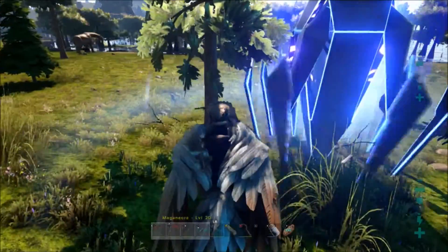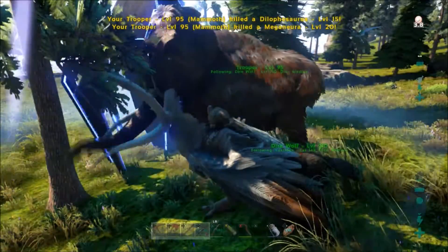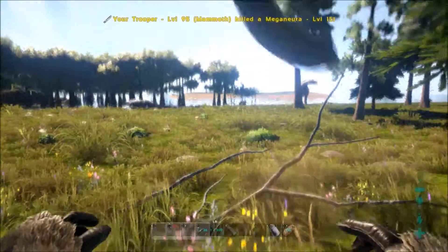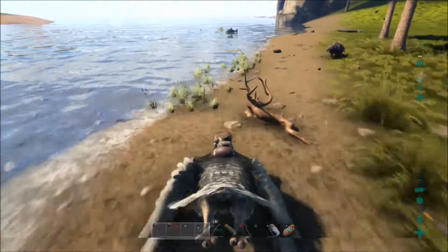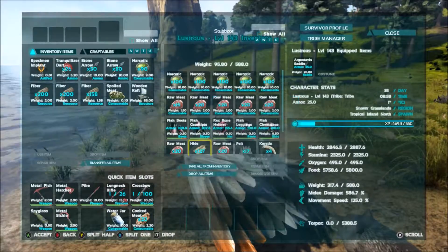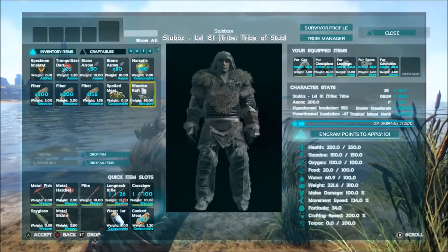We're in the swamp area now. The dire wolf we do not have a name for, which for now is perfectly fine. I'm going to try and get this drop. Oh no - Titanboa. Titan boas I do not want to mess with, because if we end up getting knocked out we are royally screwed. I have to be in the water to use the raft. I'm going to sit here and sail.